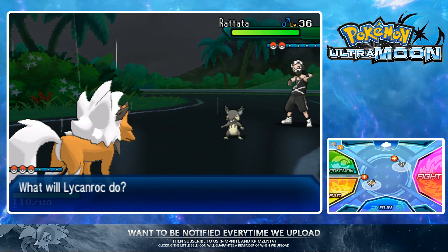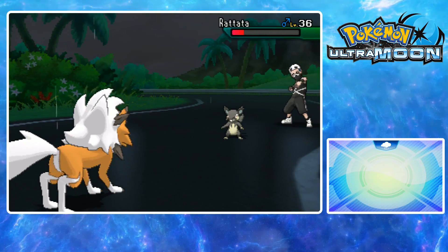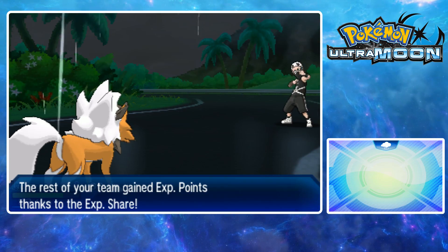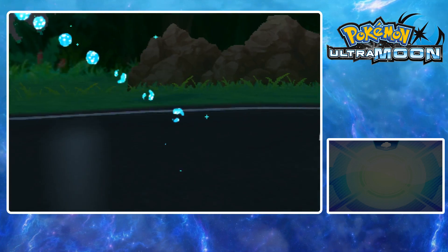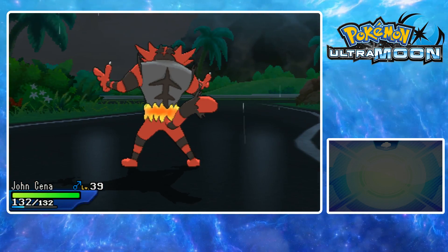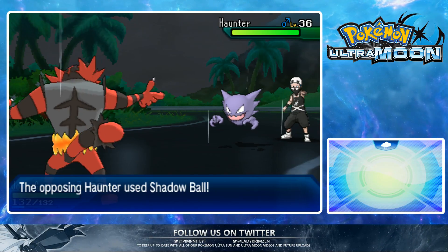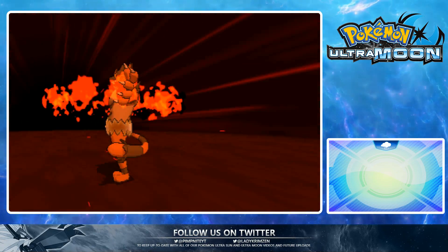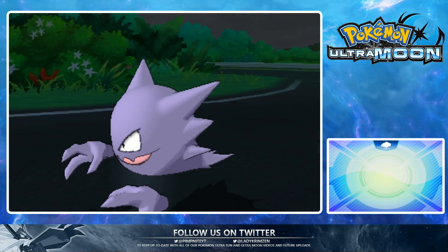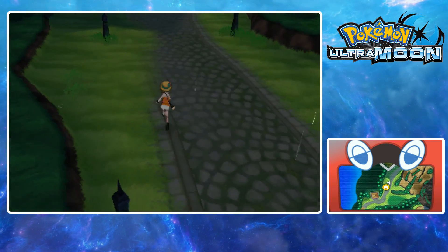We've got Ranatone - Brick Break on this. I think I still had it. Sucker Punch. Damn. That Raticate is going to go down. That's the trainer beaten. There's a Tauros rock thing there - there might be a sticker behind it. Yeah, I thought so - it was too obvious for that not to be a sticker. Here's Po Town.